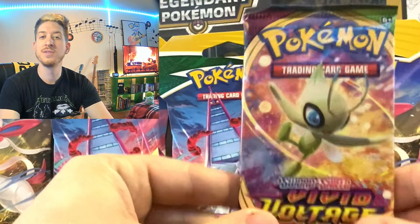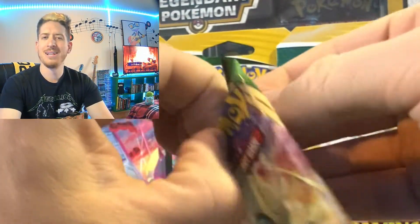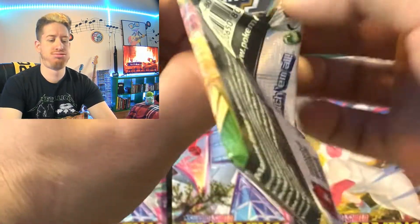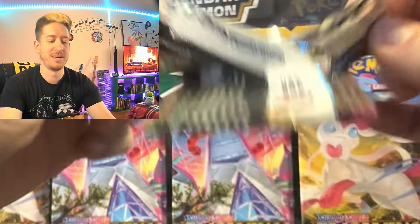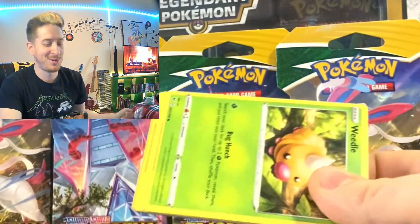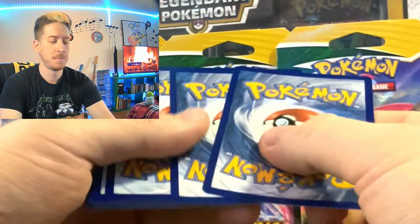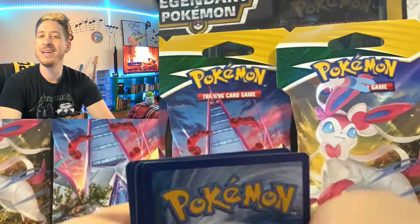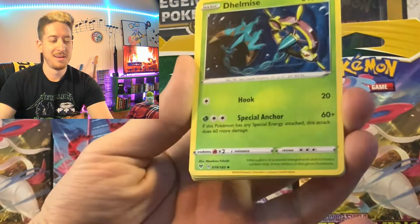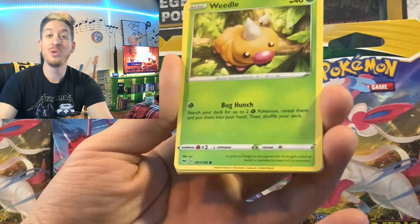Okay, so let's move into some Vivid Voltage — honestly no pressure in this video. Oh my goodness, that was hard to open. That's one! Oh my goodness, so far let's keep the counter going guys. But yeah, I just wanted to open these up and see what we had remaining in these loose packs. We have another water energy, Dewmise, Kakuna, Moomoo Cheese, Weedle.